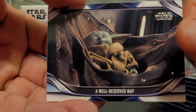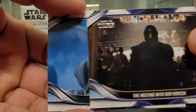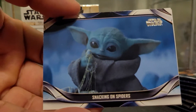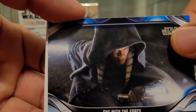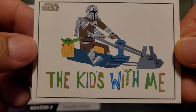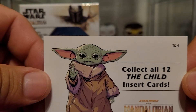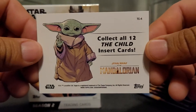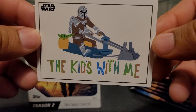Aftermath in the New Republic, Baby Yoda going to sleep, the meeting with Gor Koresh, Snacking on Spiders. Got a blue one with The Force, and then The Child's With Me — that's a pretty cool card. These are The Child inserts, right? So there's apparently 12 of them and that's how they look. This is one of the 12. That's pretty cool, pretty funny.